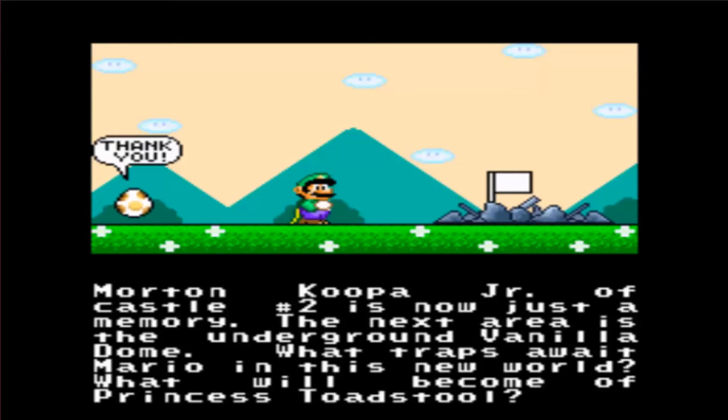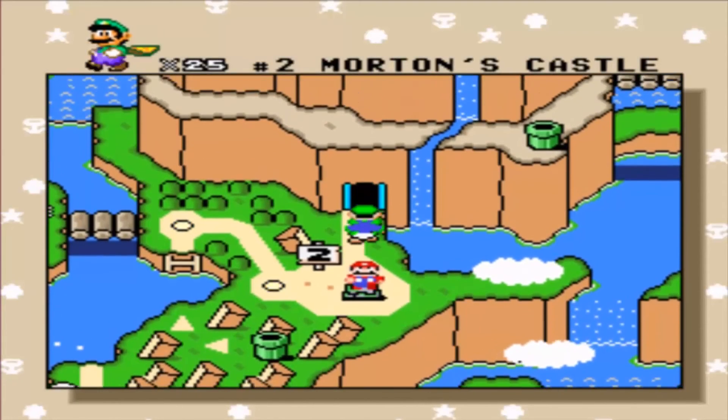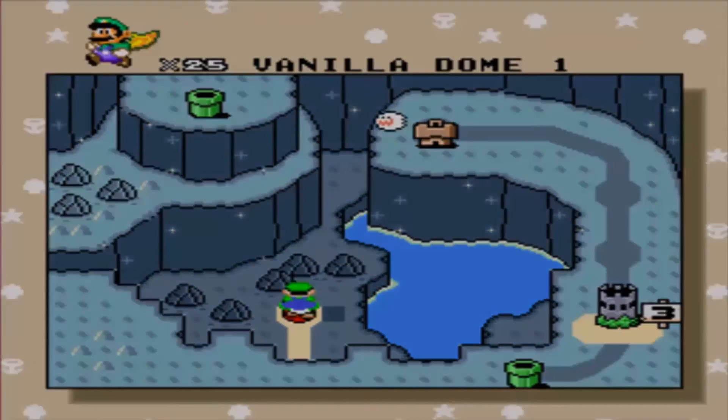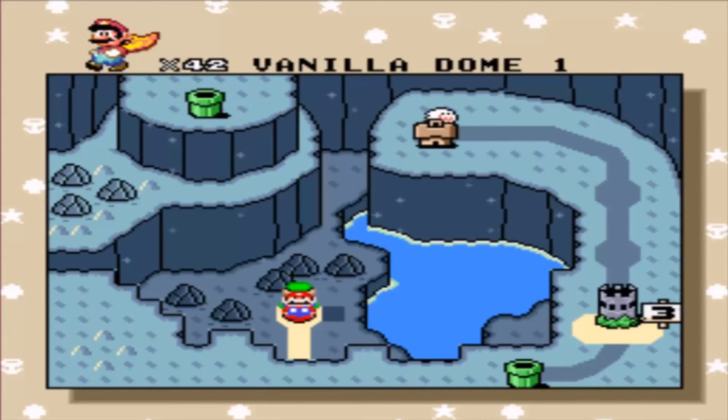The next area is the underground Vanilla Dome — what traps await Mario in this world? I really do love how genuine the little story blurbs are after you beat a castle. They called Iggy Koopa demented, and now they say Morton is just a memory. Nintendo wouldn't say anything like that now because it implies death and they're so kiddy, but back then I thought it was really cool. That pretty much does it for this video. Next time we'll be going into Vanilla Dome, one of my favorite worlds. If you enjoyed, be sure to hit that like button — and until then, peace out, y'all have a good night.